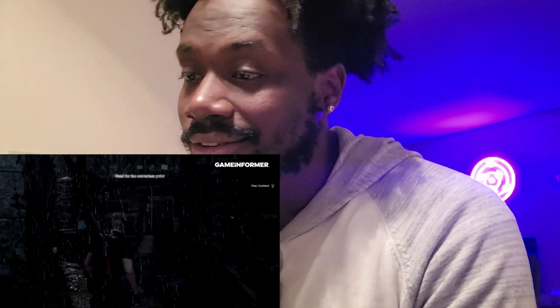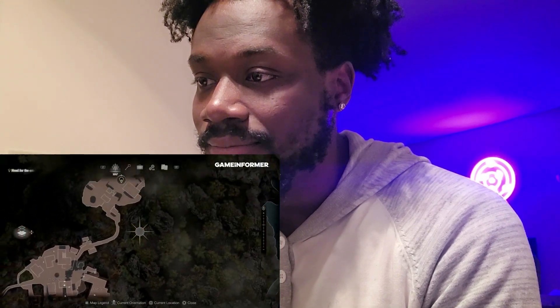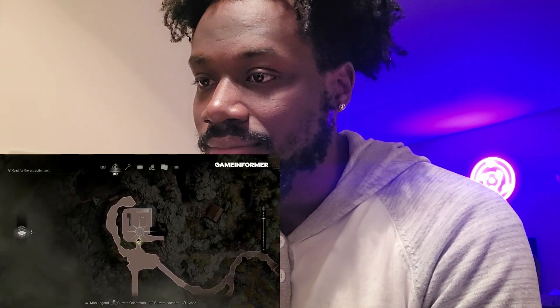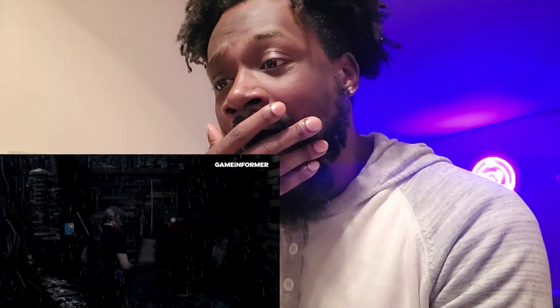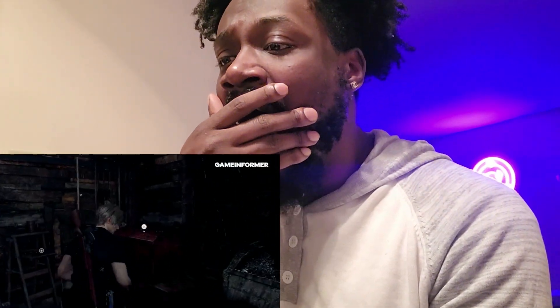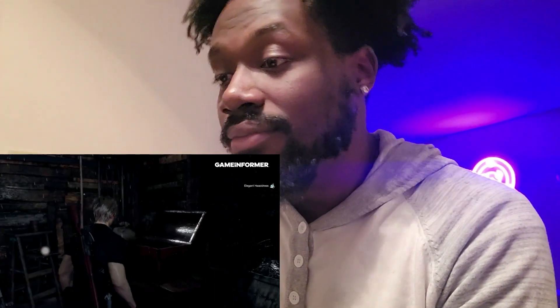The Hunnigan conversations are in-game now, which is nice. You can kind of move around while it's happening. There's a nice shot of the map there - they're going to the helicopter extraction point where nothing will go wrong, I'm sure.